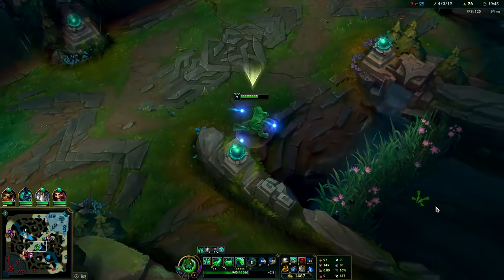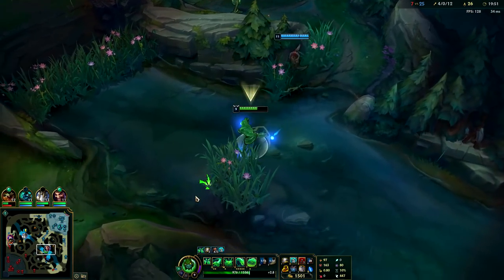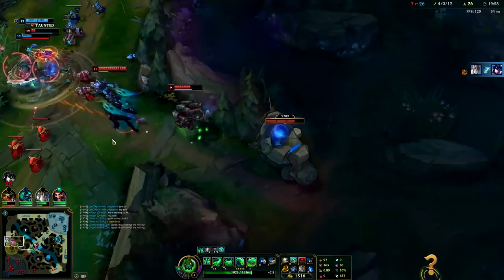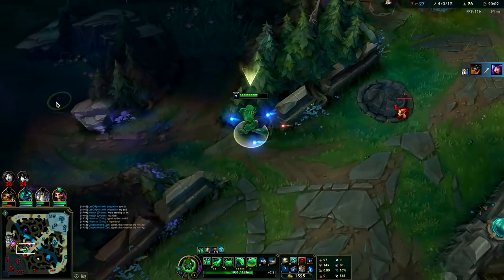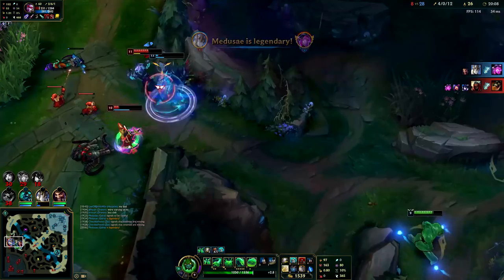We'll just peel for Draven and try not to go too deep — if we go too deep he'll overstay and die, so we've got to be a little more patient. Good call from Galio, picking on Sejuani — they're about to get heavily collapsed on. These are about to get messy for them. Galio is actually doing some work.